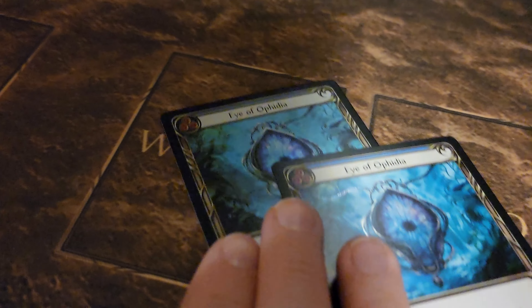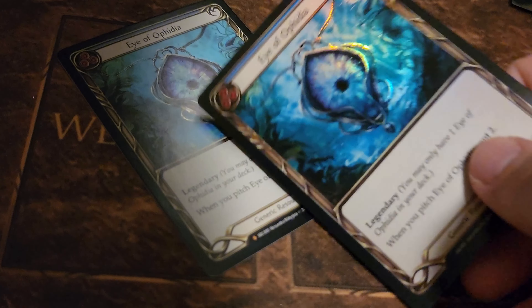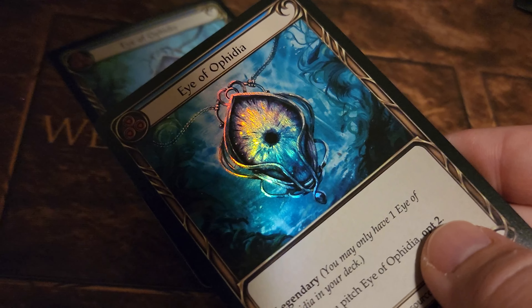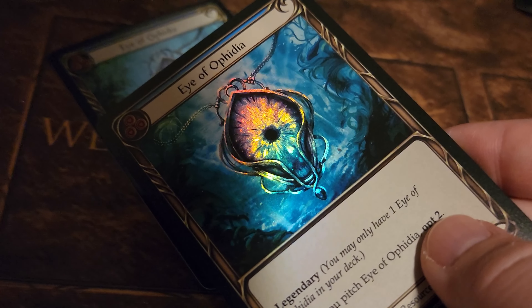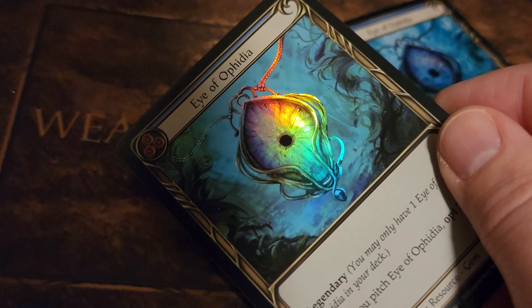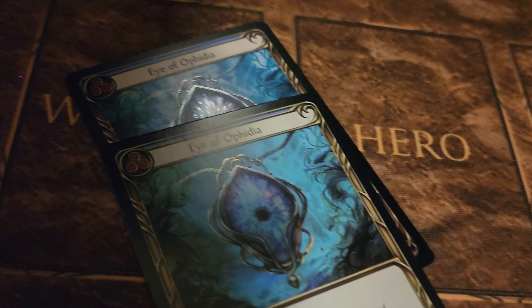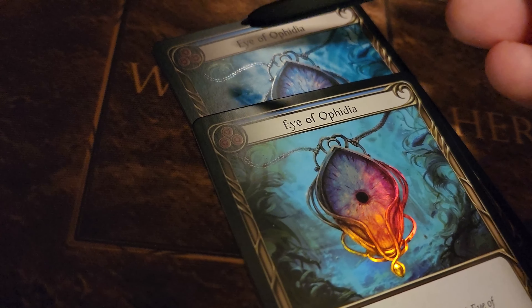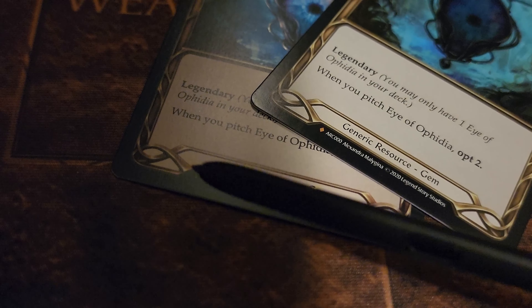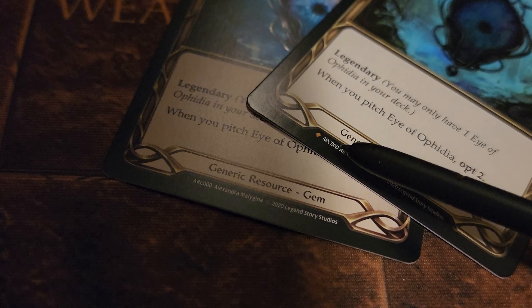Now let's talk about foils. We have a pair of Eye of Ophidia here — it's a very expensive card. Look at the foiling process specifically. See how the authentic card has a lot of depth to it? If you look at the Eye itself, the foiling covers the chain in the eye. On the counterfeit copy, it still hits the chain in the eye, but the foiling is very flat and just kind of covers the whole thing. For Fabled cards in particular — Arcanine's Shard and Heart of Feindal — you can use the resource symbol test as well. And for Eye of Ophidia, the authentic card was not printed with a Fabled symbol. The counterfeit one has a Fabled symbol, so that's another easy tell.